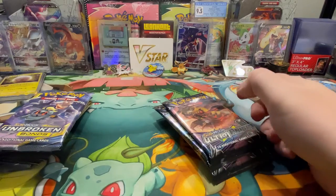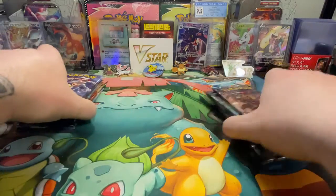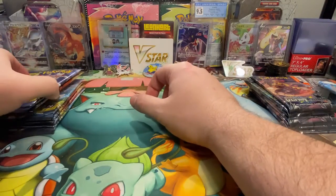Hey everyone, welcome back to the channel. I'm DKB with Electric Type Productions and today I will be doing another versus battle. This time it's from Sun and Moon, so we have Unbroken Bonds and Ultra Prism. I have six packs of each and we're going to see who's going to be the victor today. Let's go out and have some fun!